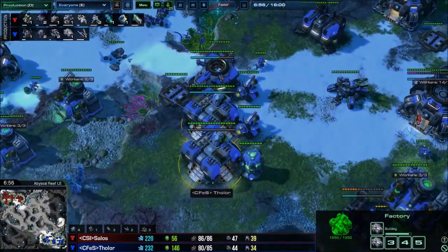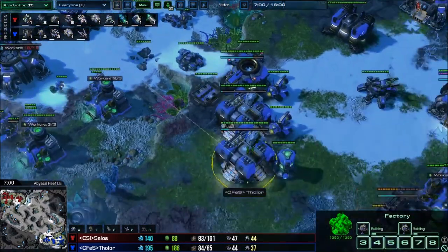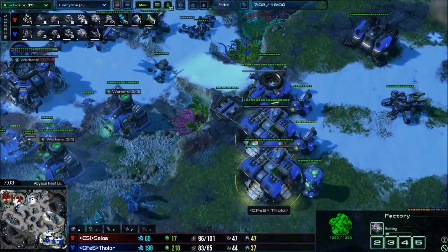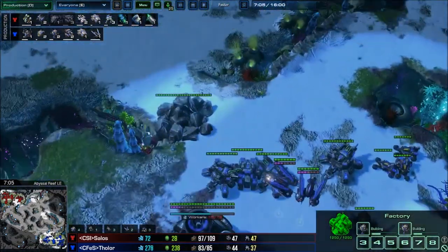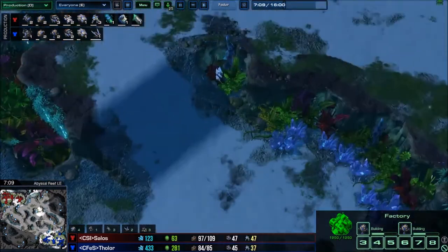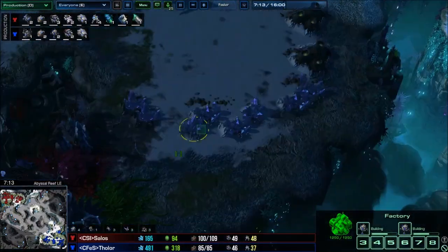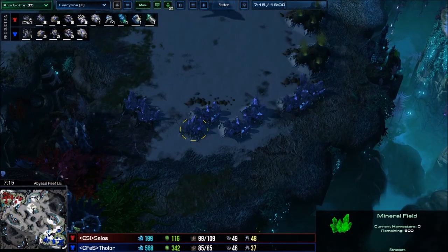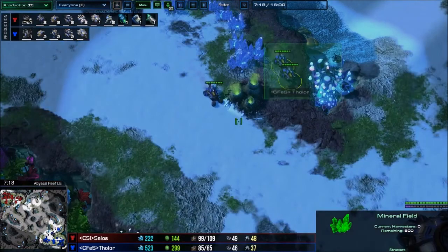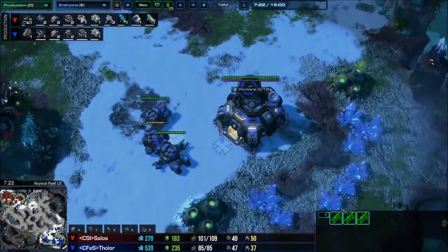Until now we just produce Tanks. In this game I also played around with Widow Mines. You can put a couple of Widow Mines on the main attack paths — here, or here, or here, or maybe even here — to detect incoming drops.